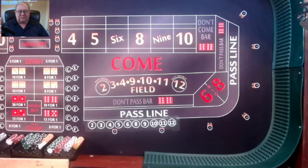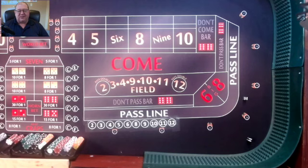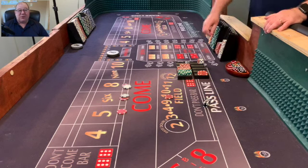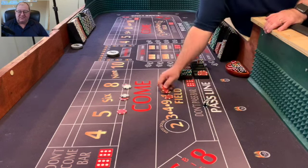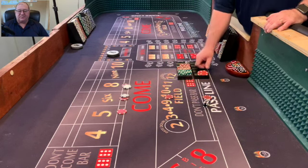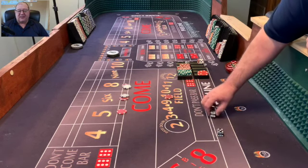Dice are out — and it's boxcars. Good looking toss, but something happened as it hit the back pyramid. Both dice went off axis; though flying through the air they stayed relatively close together and were spinning together — just when they hit the ground they both went off axis. At least the field winner paid double. But it was a come out roll, so I lost the pass line. Had to replace that pass line and racked up $5. We still do not have a point.